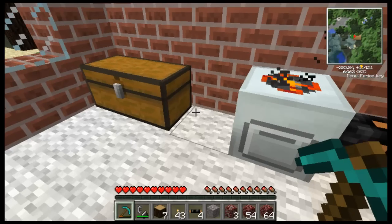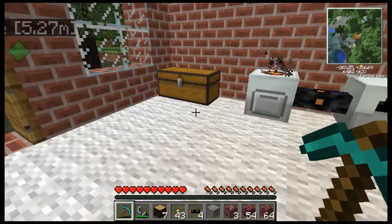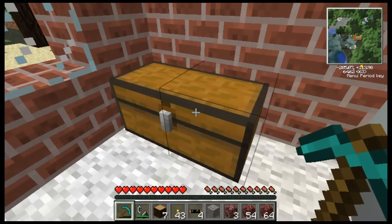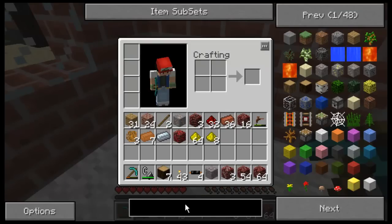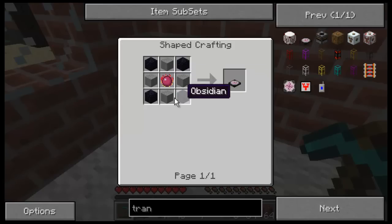You put whatever you want in there and it will convert it to like points — the EMC thing — and then you can convert any item into any other item. I forgot how to make it. I think I need a philosopher's stone — knew it was something. You need four smooth stone and some obsidian.